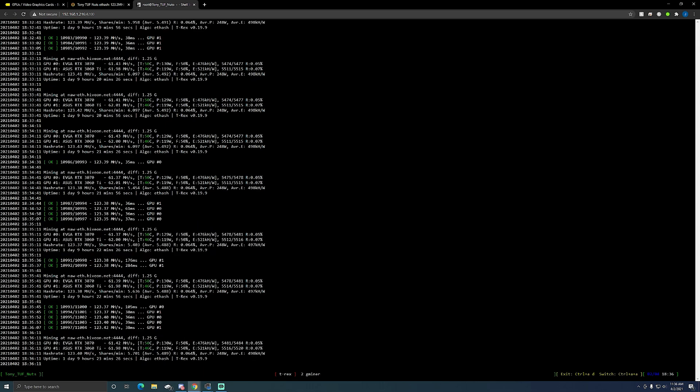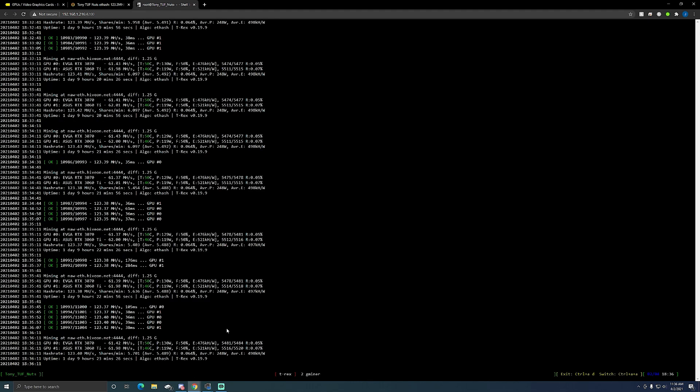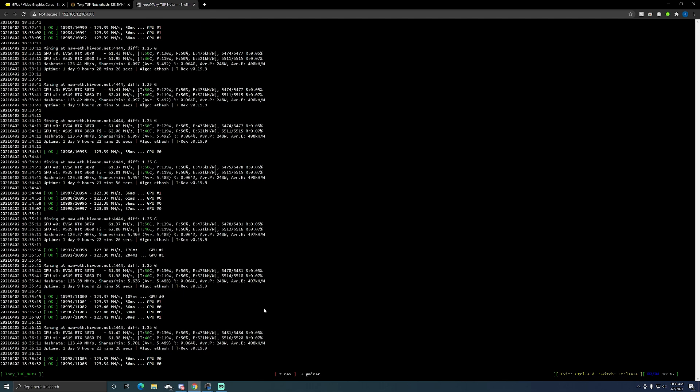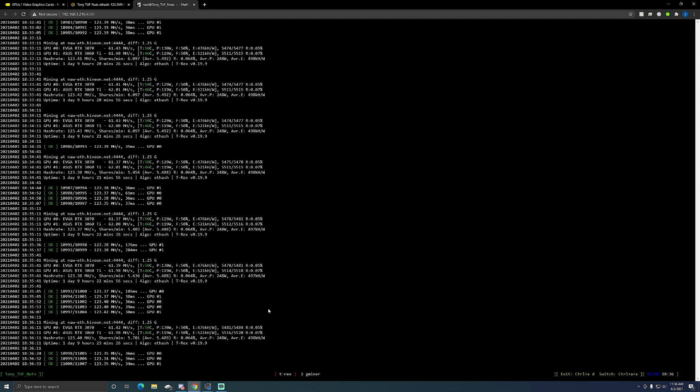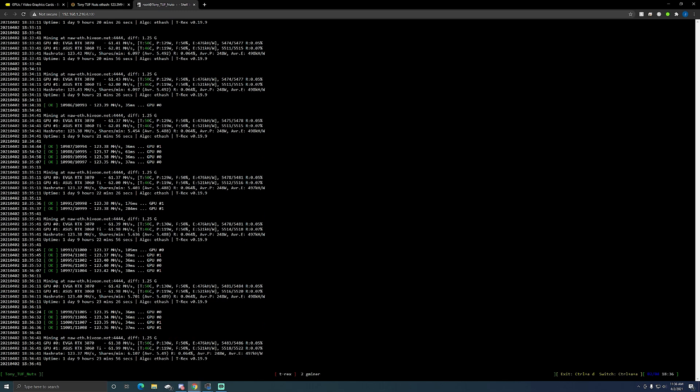In the bottom right you'll see: to exit it's Ctrl+AD, but to switch miners it's Ctrl+AA. So if I hold Control and hit AA, it switches to my G-miner, and it shows you in the red brackets at the bottom which one you're on. On Windows I can do this when logged in on my computer, but on my iPhone I don't have a Control button, so I can't switch between miners on there — not that I really need to, I usually just check my rigs to make sure they're running properly.